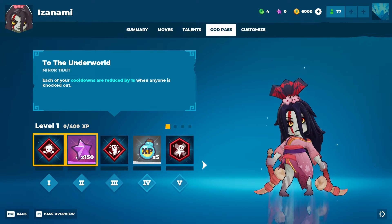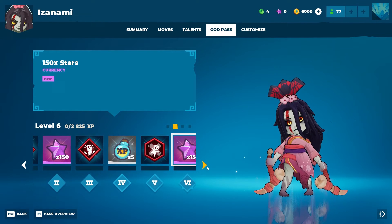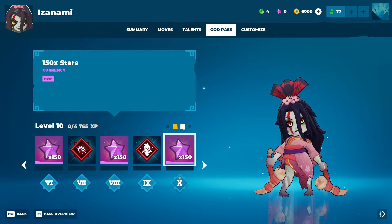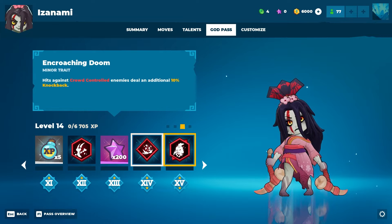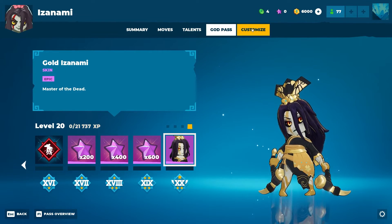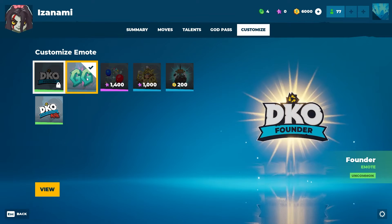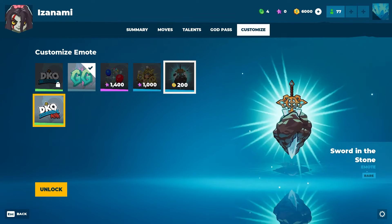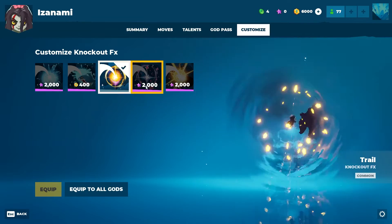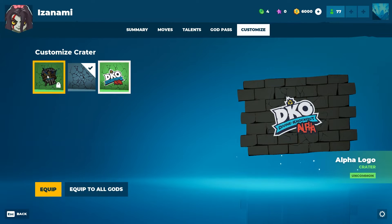Izanami's God Pass: a minor trait, some stars, Terrifying as a minor trait, XP boosts, Killing Blow, Double-Edged Sickle, stars, Sneaky, more stars, more experience, Sharpened Sickle, Encroaching Doom, Izanami's Revenge, and then Alone in the Dark. Then stars and her golden skin — I like her golden skin a lot. She currently only has the golden skin but more will be added over time.